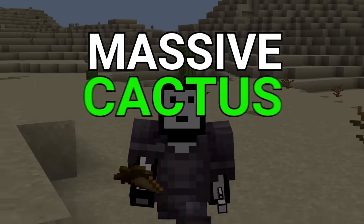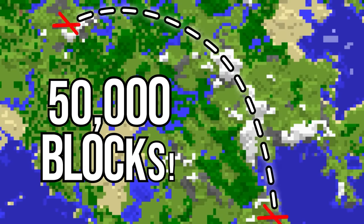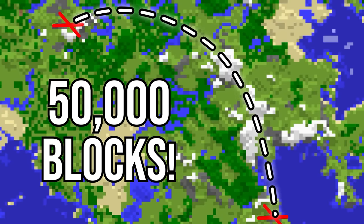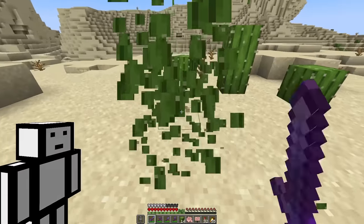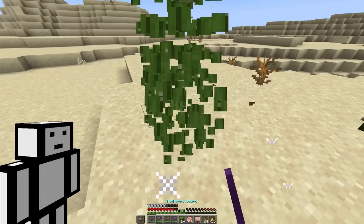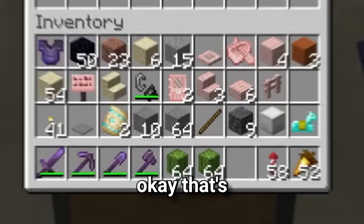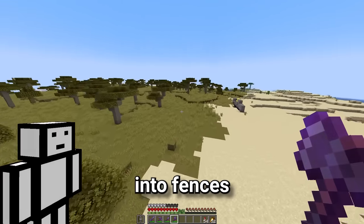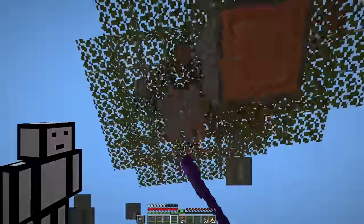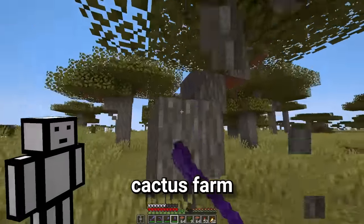This calls for a massive cactus farm, but we have no materials and we're over 50,000 blocks away from all of our farms and our chest room. Well, I guess we'll have to do this the old fashioned way. Come on cactus. Okay, that's the cactus for the farm collected. Now we need a bunch of wood that we can turn into fences. Whoa, this tree is actually kind of cool, but it's still gonna become a cactus farm.